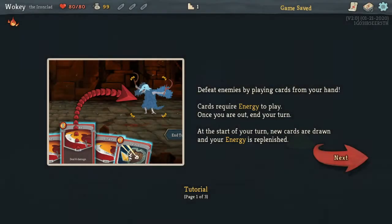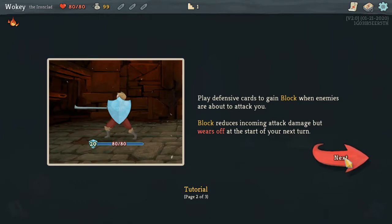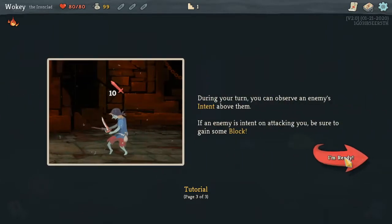This seems easy, but I understand this is a card game that is also a rogue-like, so I like both of those. Defeat enemies by playing cards from your hand. Cards require energy to play — once you are out, your turn ends. At the start of your turn, new cards are drawn and your energy is replenished. Play defensive cards to gain block when enemies are about to attack you. Block reduces incoming attack damage, but wears off at the start of the next turn. During your turn, you can observe the enemy's intent above them. If an enemy's intent is attacking you, be sure to gain some block.